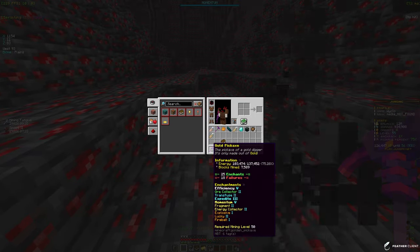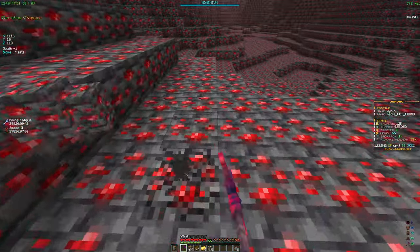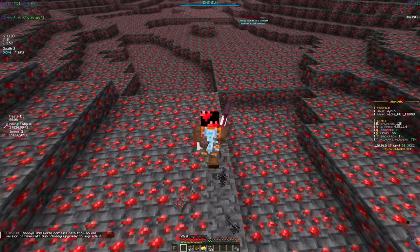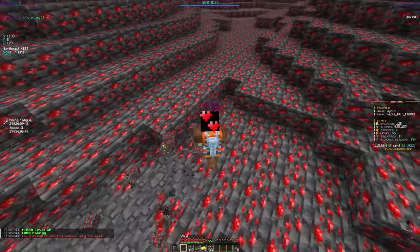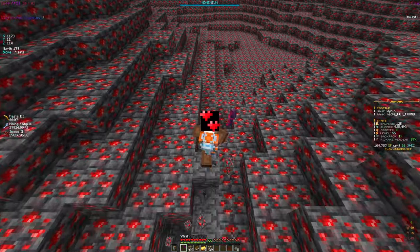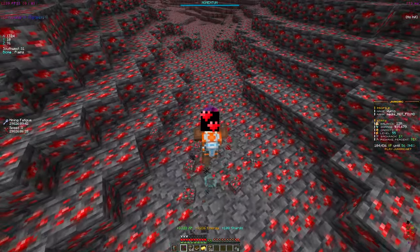Right now my pickaxe has Efficiency 5, Collector 2, Transfuse 2, XSprite 3, Momentum 5, Fragment 2, Energy Collector 2, Explosive 1, Lucky 2, and Fireball 1. It's a pretty good pickaxe — there are definitely more enchants we could get, but it's not bad. We're still in the early mine so I don't want to put too many enchants on yet. You want to look out for enchants like Efficiency 5, XSprite 3, Momentum, and Energy Collector.